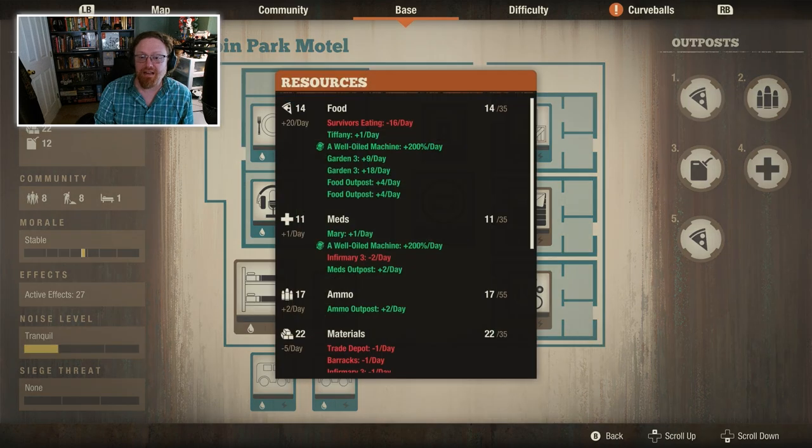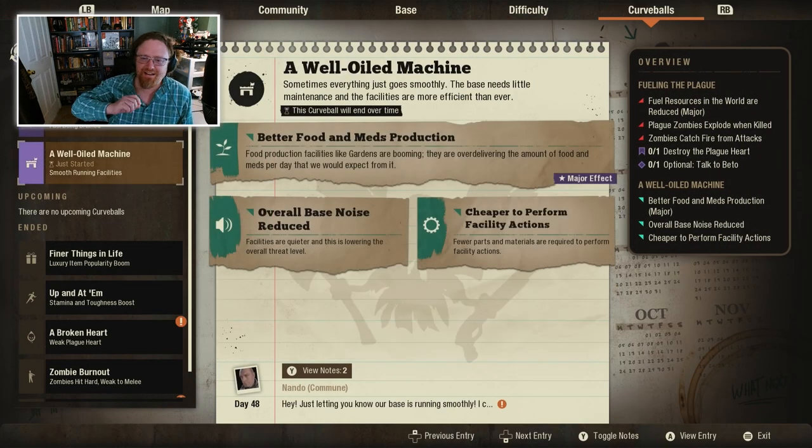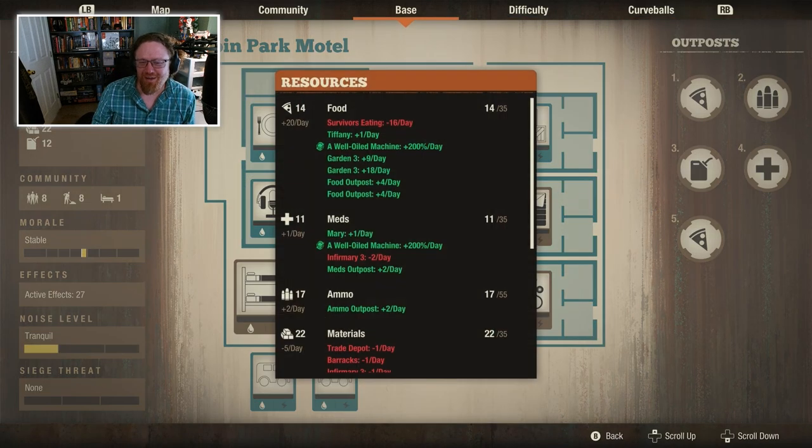So that means my food is now up to plus 20 a day! Oh wait - it's plus 20 a day because of a curveball. We've got a Well-Oiled Machine: better food and meds production, overall base noise reduced, cheaper to form. I was like, 20 a day? That's stupid - what are you even talking about?